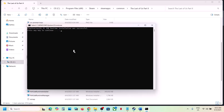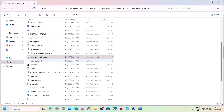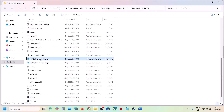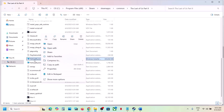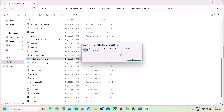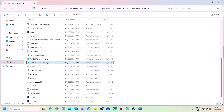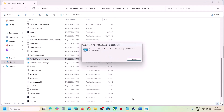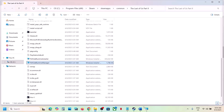Press any key to continue to close this, then launch the game and check. If it's still not working, go to the game installation folder again. You can see the PSPC SDK runtime installer — double-click it and do the same thing. Let the installation complete, then launch the game. If that does not work, do the same thing with the runtime manager. Install it, launch the game, and check.